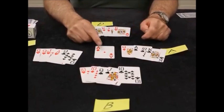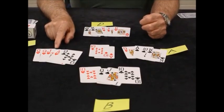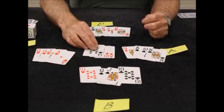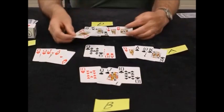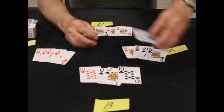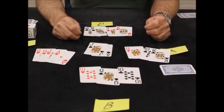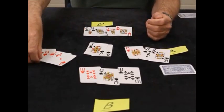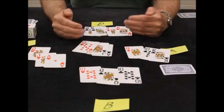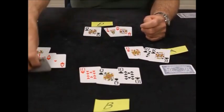Hearts are Trump. Because A dealt, the player to the left of the dealer always leads. A doesn't have any hearts but he's got an ace of diamonds, so he leads it as a high suit trick. Everyone that has a diamond has to play a diamond. The Jack of Diamonds has become a heart as the left bower, so he has to play the King of Diamonds. Player A wins that trick, then leads another ace — but C has to trump his partner's ace since he has no choice.